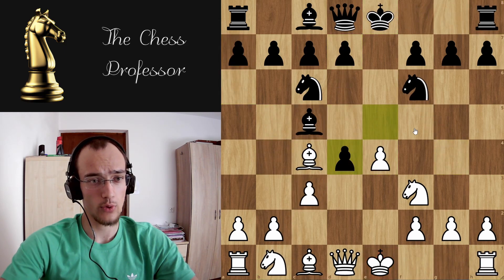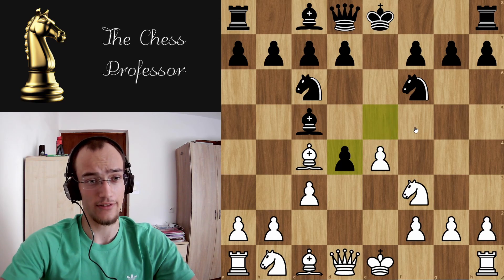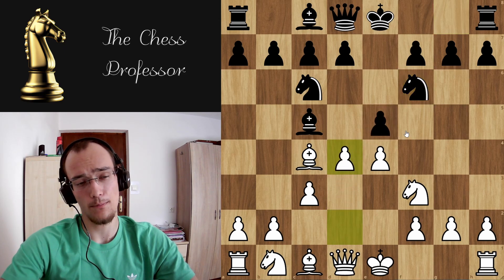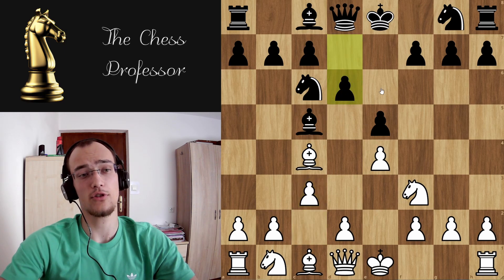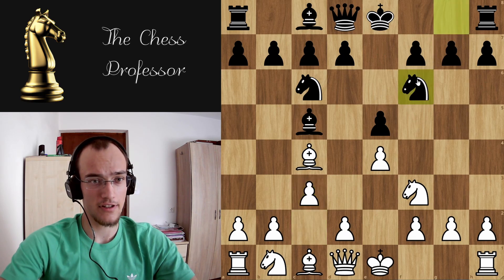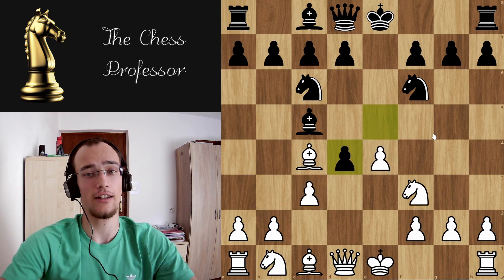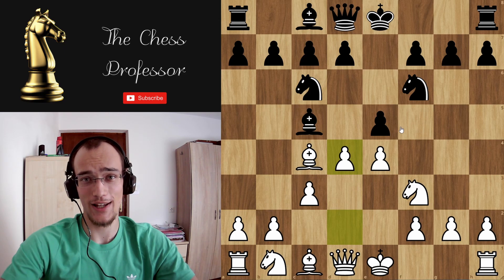With that, we've covered all of the lines in e5. This doesn't completely cover the bishop c5 move, because we also have to look at d6 in this position, which we're gonna do in the next video. But knight f6 is now covered — we looked at all of the lines, so cxd4 and e5. Hope you guys enjoyed the video and see you next time.